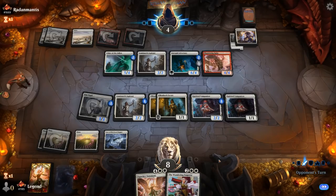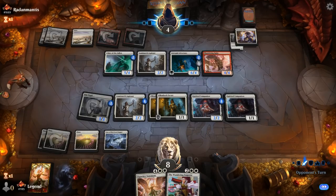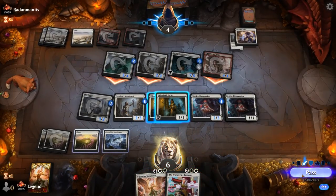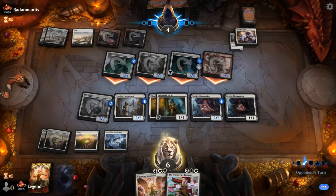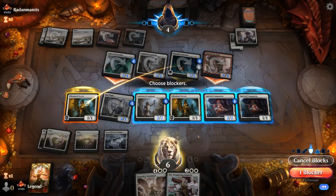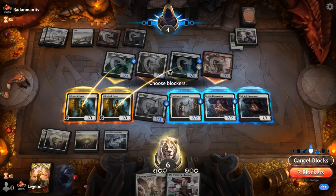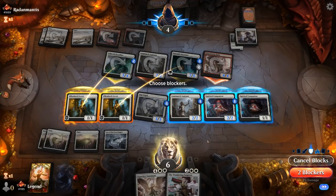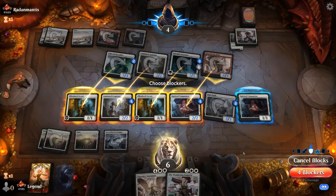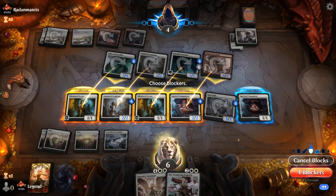Opponent is at four, so we might have a hard time dealing the last points with a lifelinker on defense, unless we can use the Emperor for surprise plus one counter and first strike. Close game. Opponent goes all out. We can survive this pretty easily. Escort in front of Adversary will get sacrificed, another Escort soaks up the Usher hits, block Aspirant and block Raiju, making those two indestructible so we don't take any damage. Next turn we should have enough for lethal.